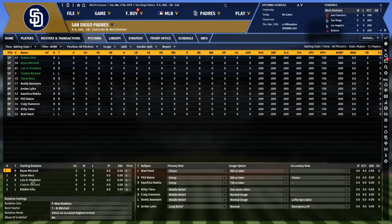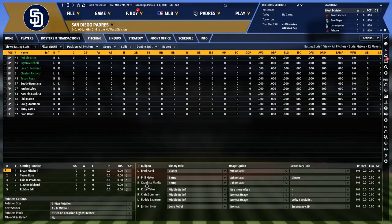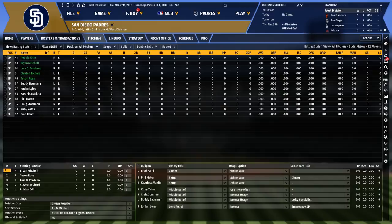You have to base pitch counts on stamina as well as how much you trust that player. My ace will generally get around 105, but guys pitching lower in the rotation with lower stamina might get around 90 or 95. You can use both hard limits and soft limits to dictate exactly how many pitches you want them to throw.